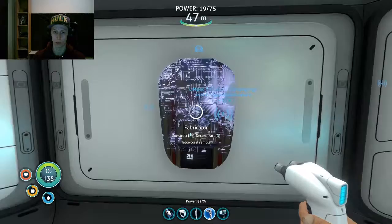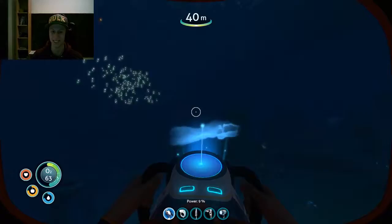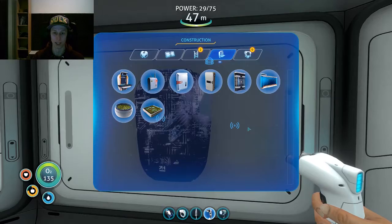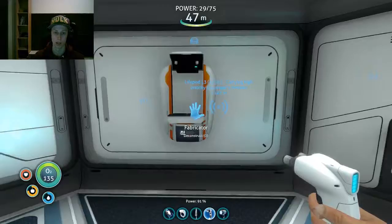We need table coral. Give it a nice little name - Base One, motherfucker! So we got a fabricator, now we can build stuff here which is great. I need titanium for that - how much titanium do I have? Not enough though. Oh, nevermind, I still have some scraps left so I can make another titanium. Oh this is great, now can I make a locker? Sweet!